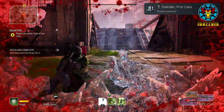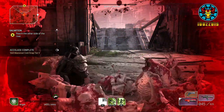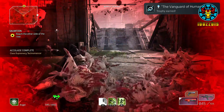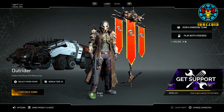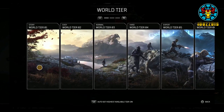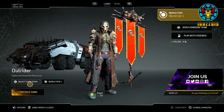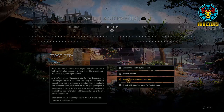The first thing you want to do is change your world tier to World Tier 1, then click on 'Select Story Point' and head over to the First City chapter. From here, select the 'Reach the Other Side of the River' story point, click yes to confirm, and hit continue game. Once you're in game, equip the skills you want to complete the accolades for.